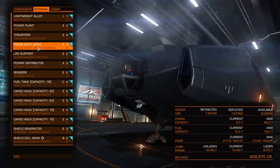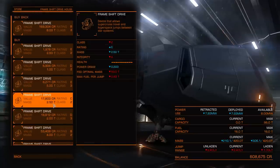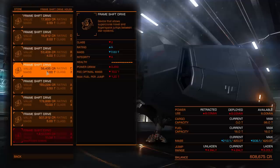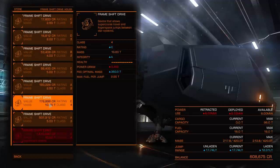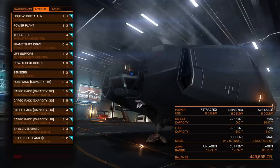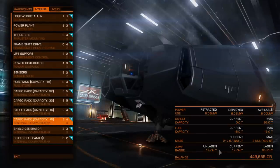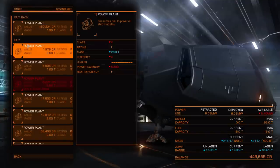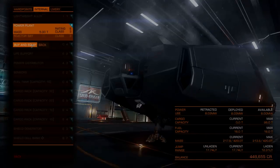Jump range is decent. Let's have a look at the frame shift drive. We're class 4 here, can't afford the A4. The C4 gives me a lot more, so I'm going to go with that — a nice jump range. I'm just slightly over my maximum power, so rather than working it out I'm just going to buy a better power plant. Class 3 gives me plenty of power. That leaves me about 435,000 credits.